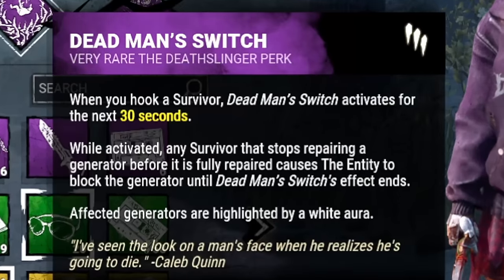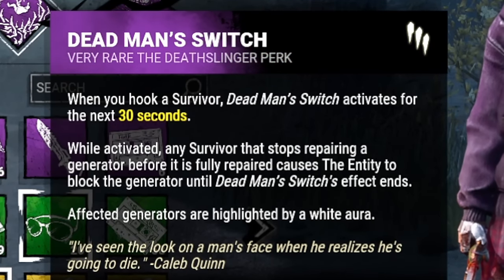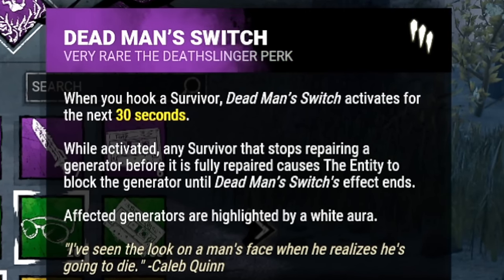My next perk is Dead Man's Switch. After a survivor is hooked, for the next 30 seconds, if any survivor stops repairing a generator by any means, the entity will block that gen for the remainder of the timer. Being that we have Grim Embrace and Pain Res, that should be no problem.